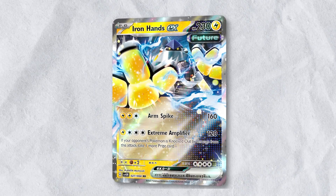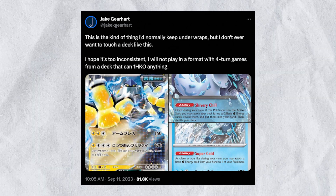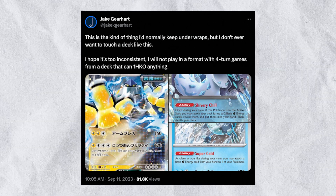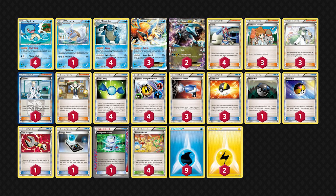Another deck Iron Hands might easily slot into is Chien-Pao Baxcalibur. Baxcalibur can infinitely attach Water Energy to any of your Pokemon, though Iron Hands EX does need one Lightning Energy to use Extreme Amplifier. Well-known player Jake Gearhart pointed out this combination, drawing comparison to the 2013 Blastoise Black Kyurem EX deck, in which Blastoise accelerated infinite Water Energies and Black Kyurem needed a single Lightning Energy manually attached. The two decks look quite similar when presented this way.